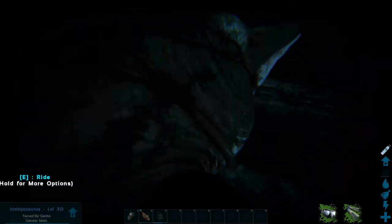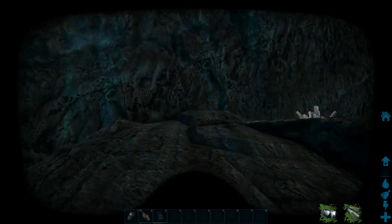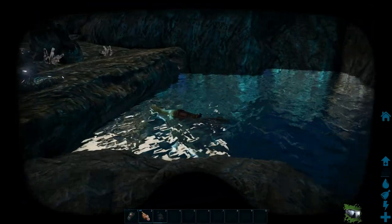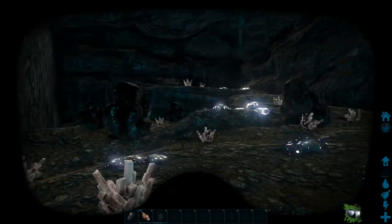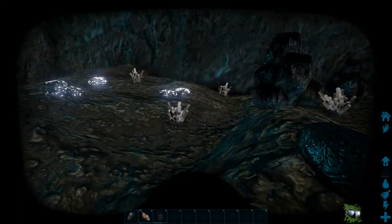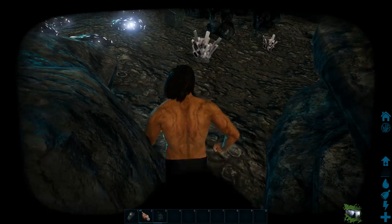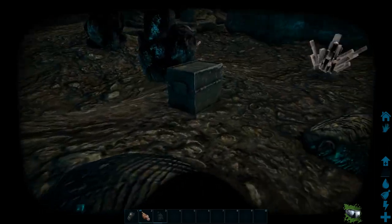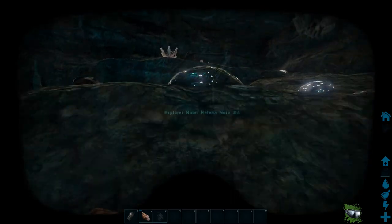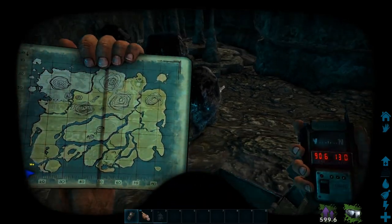Looks like this. You will see a lot of these caves being practically the same, just with a slightly different twist to them. So you want to go up. This is what the cave looks like, and you just search it. Finding the note is very easy — in this case it's right here. Here you see all the resources you can also get while you're down here. Explorer note, Helena Note number 4, at 90.6 by 13.